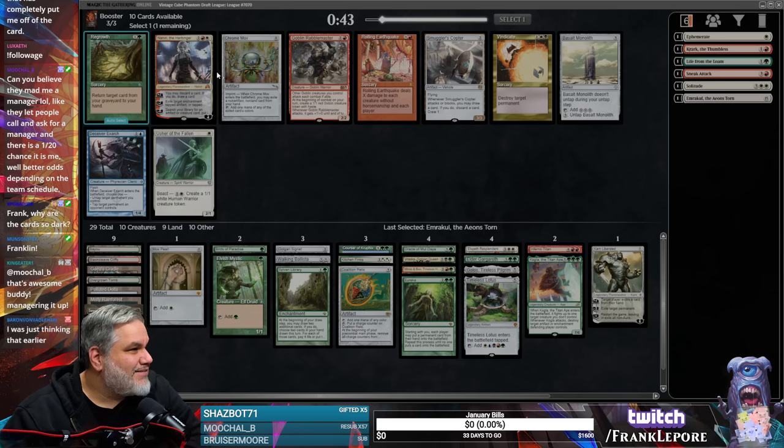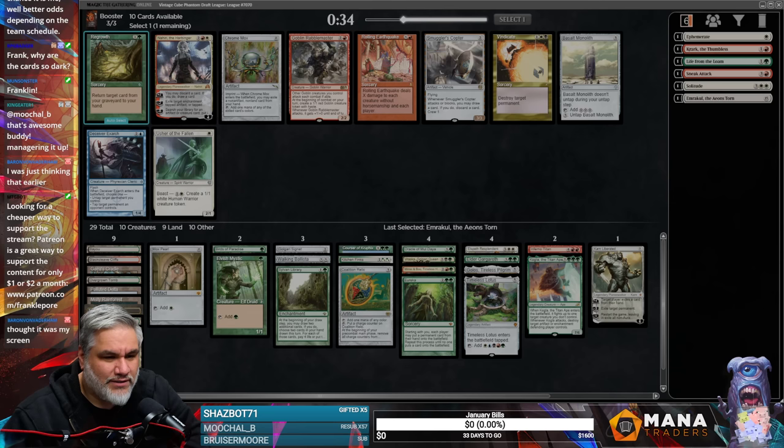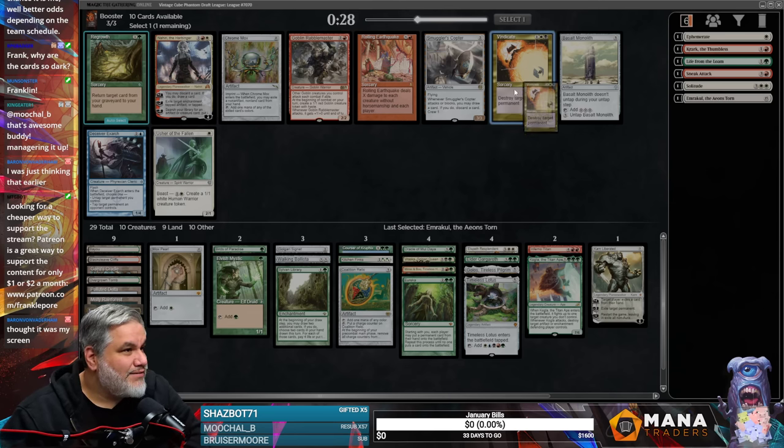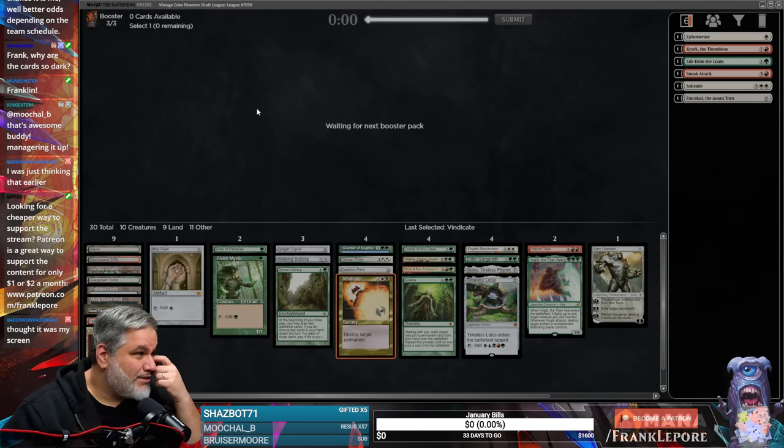We can take Nahiri. I wonder why the cards are so dark — this is interesting. We already have some bugs to work out. I'll take a Vindicate. There was a Deceiver Exarch, so we could have Splinter Twin, Deceiver Exarch, and Pestermite so far.